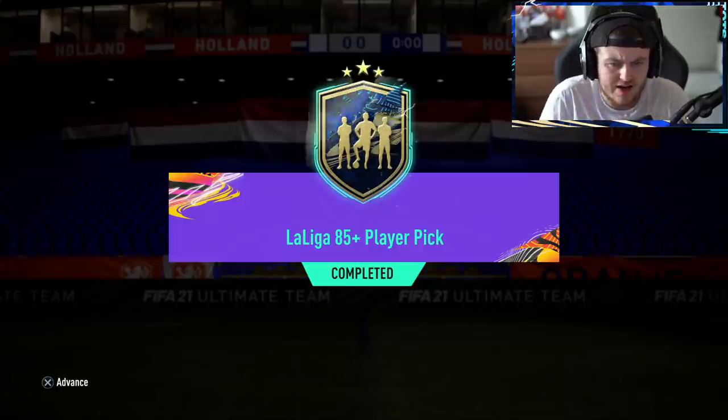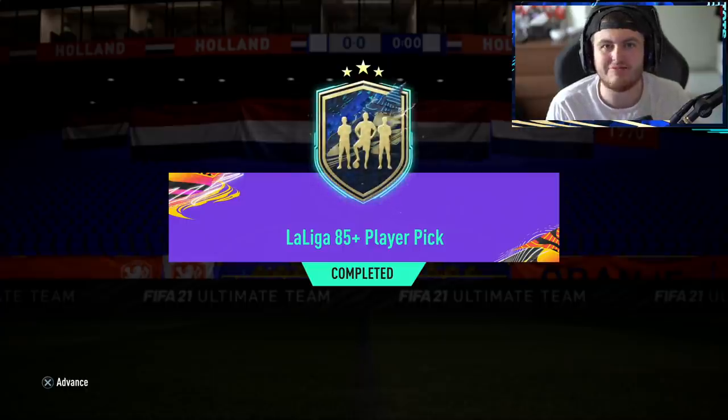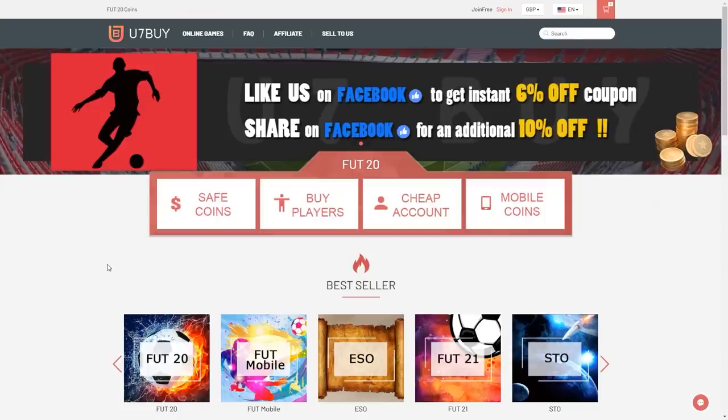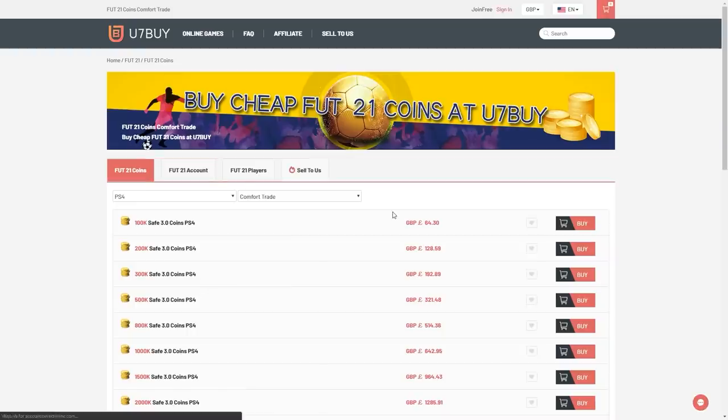EA have just dropped a LaLiga 85 Plus player pick you can get again, and the guaranteed LaLiga pack. Let's open both of them and see what we can get. For cheap, fast and reliable foot coins, check out u7buy.com — there is a link in the description.